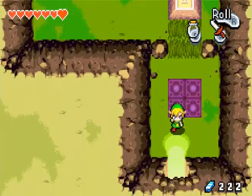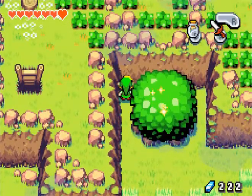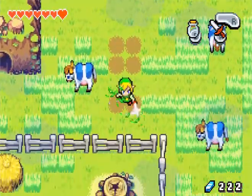Let's just ignore that little ladder that's up there for now — it gets us up there, but there's not really much we can do there. I just believe that tree is sparkling. Huh, what could that mean? Nothing we can do about that.